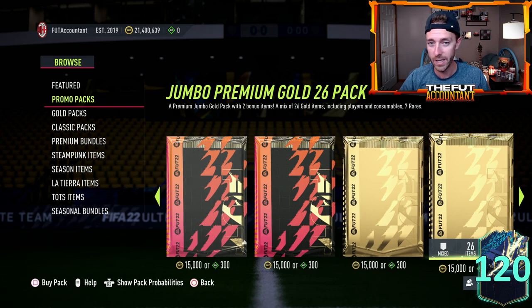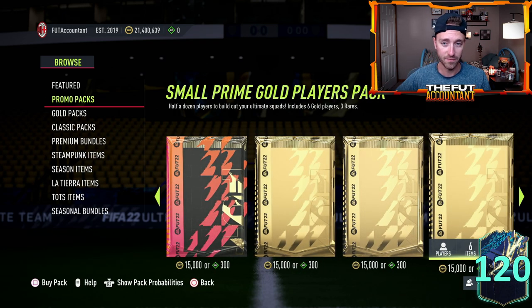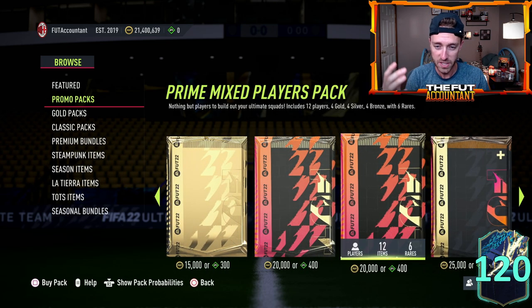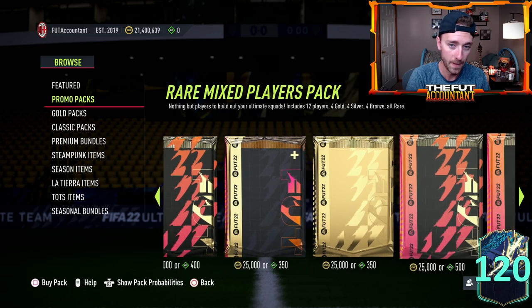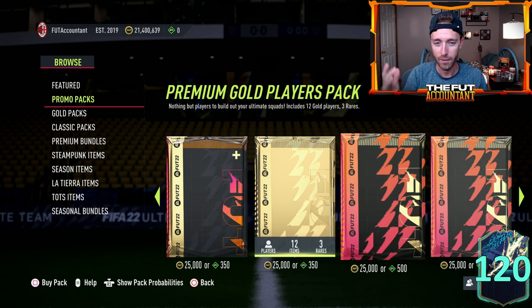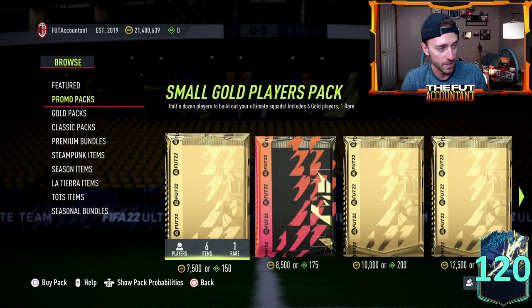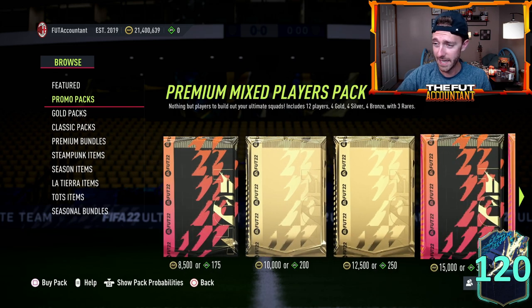I know some guys that were loading up FIFA points to get rares — rares for upgrade packs are pretty big right now. If you're building the 80 plus or 82 plus player picks, trying to stack them for Ultimate Tots or open them during Serie A Team of the Season, these are pretty helpful. But for a lot of us this is just kind of crazy. It is probably going to bring a little bit of supply to the market if people get hyped about these glitched packs since they're basically unlimited.